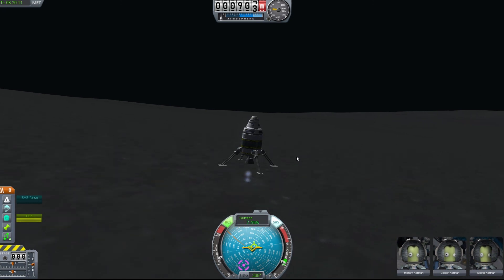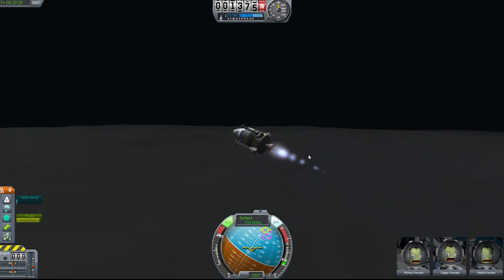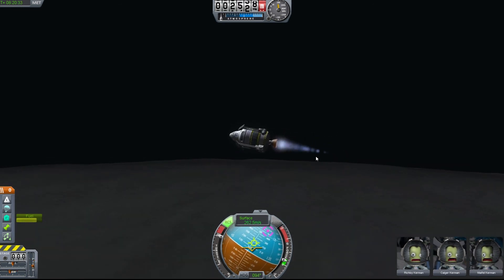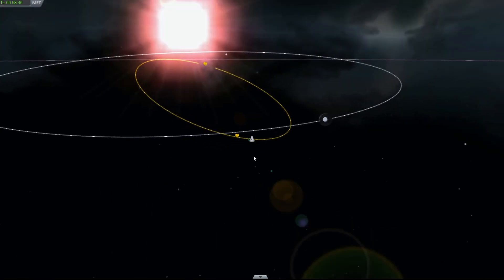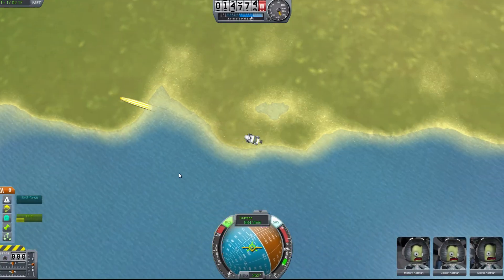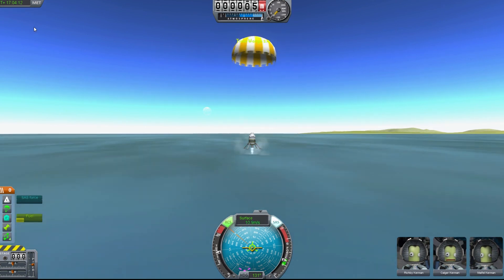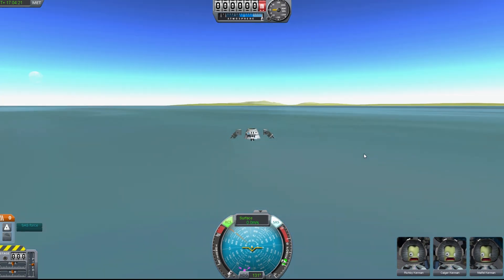Getting back is pretty simple - basically full throttle. Since there's no atmosphere, you don't even have to get above any atmosphere. You can just basically point your way to get in line with a good orbit. I'll fast forward this part because it's basically full throttle all the way back home. And there we are - three Kerbinauts, safe, back on Kerbin.